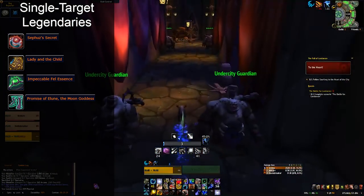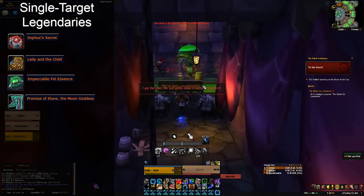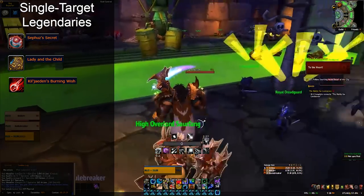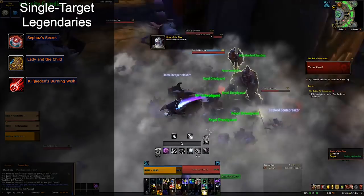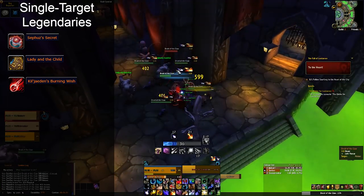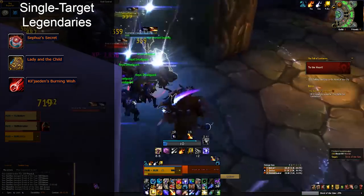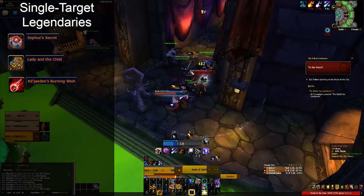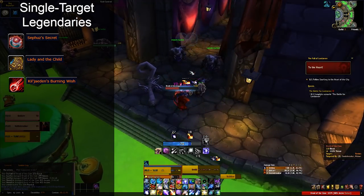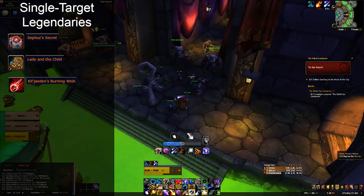Promises of Elune is very powerful if you can stand still for long periods and do not have to move for mechanics. Impeccable Fel Essence is really strong when paired with Incarnation: Chosen of Elune and you have a favorable kill time. As for multi-target options, the only option really competitive beyond Sephuz's Secret and Lady and the Child is Kil'jaeden's Burning Wish. This trinket is very powerful, especially on mass multi-target. However, if you can ever proc your Sephuz's, Kil'jaeden's will have an incredibly hard time performing. If there's any bout of single target, Sephuz's is better than Kil'jaeden's. That said, Kil'jaeden's can outperform Sephuz's and Lady and the Child if you have less than optimal trinket choices, so always sim yourself.